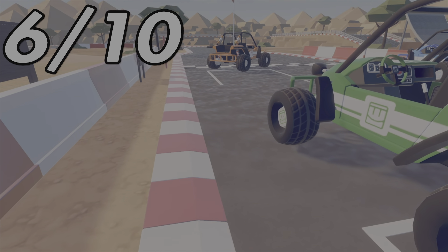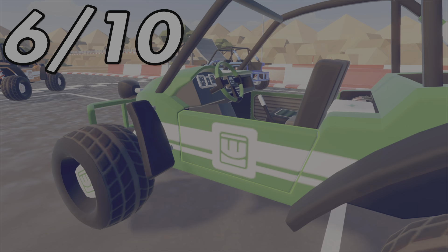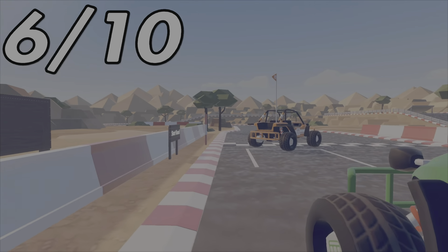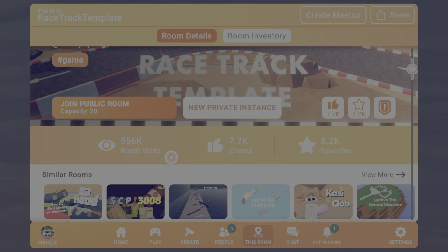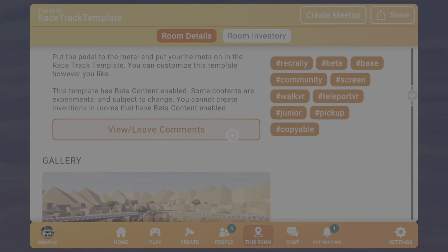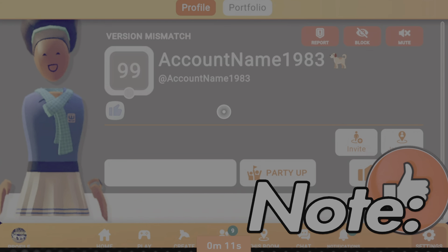They did really well making these buggies, but I recommend — if Rec Room ever actually sees this, which they probably never will — please make actual good race cars, not buggies. Alright, this room is 7 out of 10. The room is called Racetrack Template, but I'm gonna like it, not favorite it, because it's not too good of a track. You can clone it — it has 556,000 visits, 7.7K likes, and 8.2K favorites. You can go check it out for yourself. Goodbye!